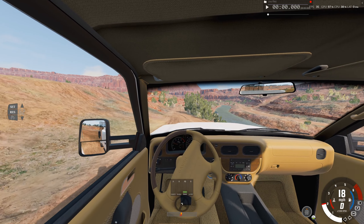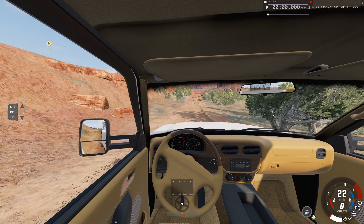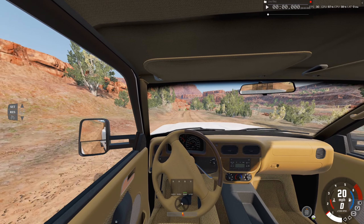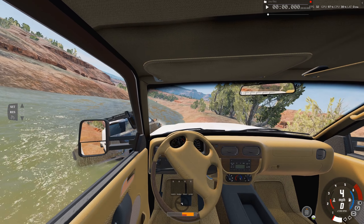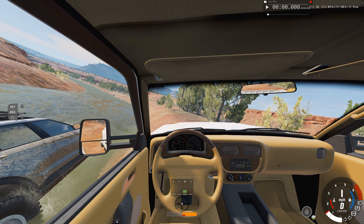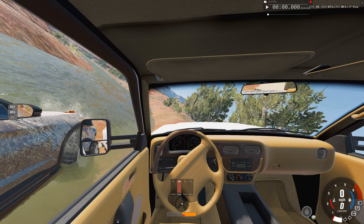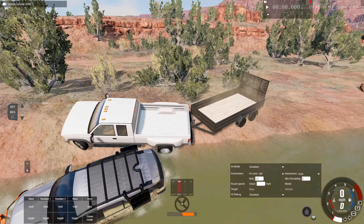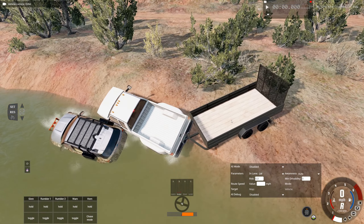We've arrived at where that stuck car is. If you see down there to my right, it's stuck in the river. We gotta get it out of the river and then take it back to the repair shop, and then we'll successfully have completed this mission. Let's try not to slide in the water ourselves, so we're just gonna back up here.